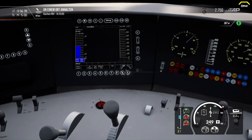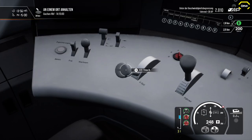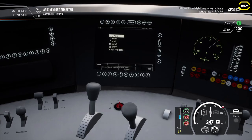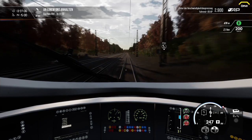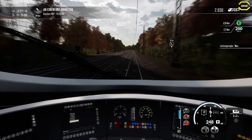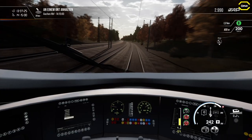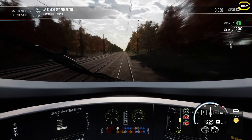AFB — as I said, you can use AFB, set it all accordingly — for example 250 km/h — and then... well, it's a bit fiddly of course. So, AFB is activated. Lever on the table. Oh, we're already at 200. I don't know exactly.